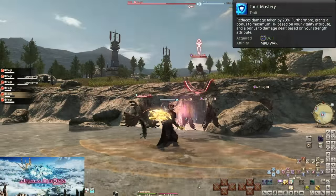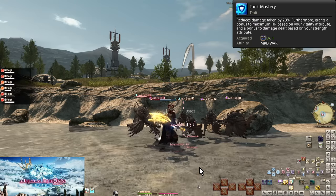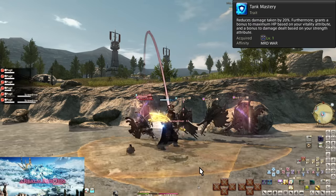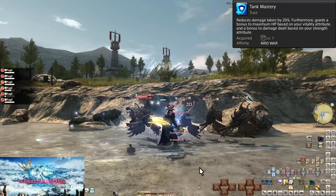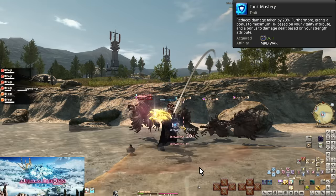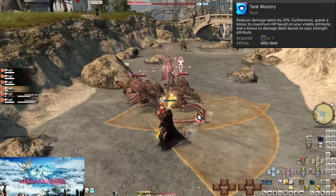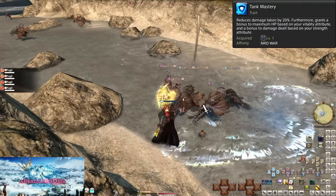Level 1, Tank Mastery. This is a passive trait all tanks have. You have an automatic 20% reduction to all damage received. This really puts the tank in tank. The maximum HP bit means you have the most HP of any role, with vitality being worth a bit extra. And the strength bit? I don't get why that is there, because the tank is still doing less damage than any DPS.